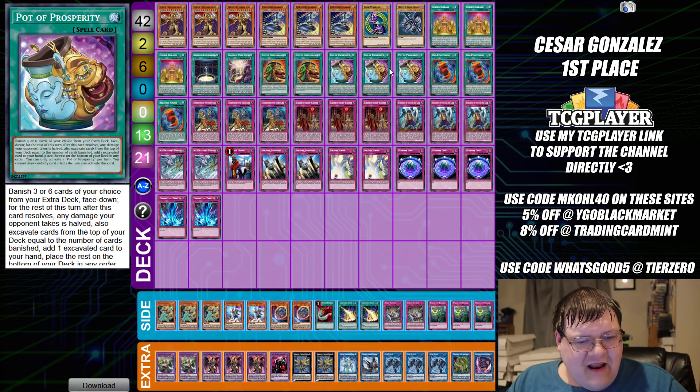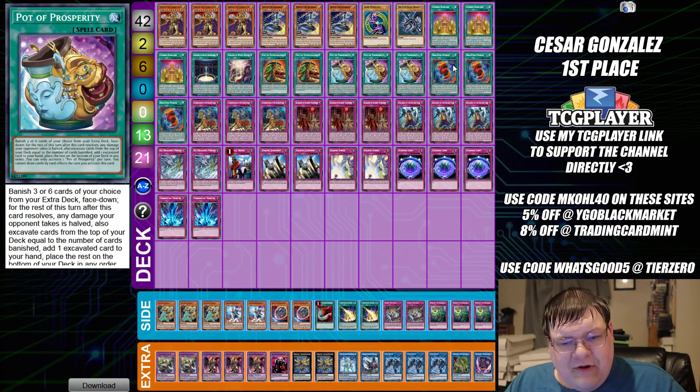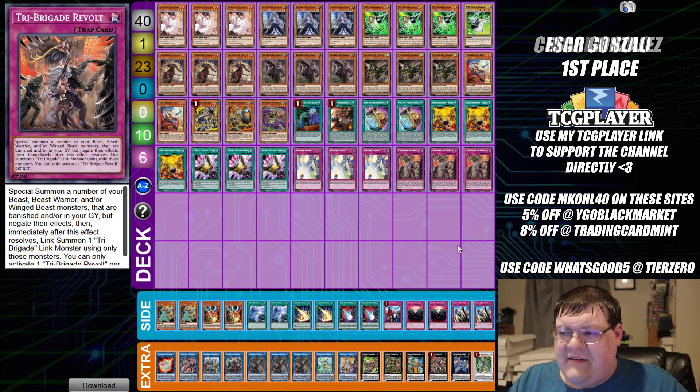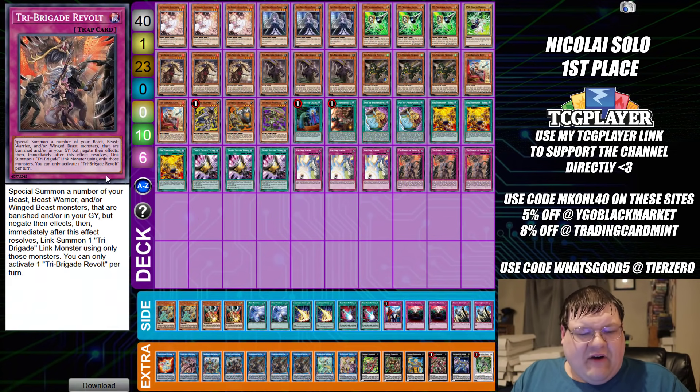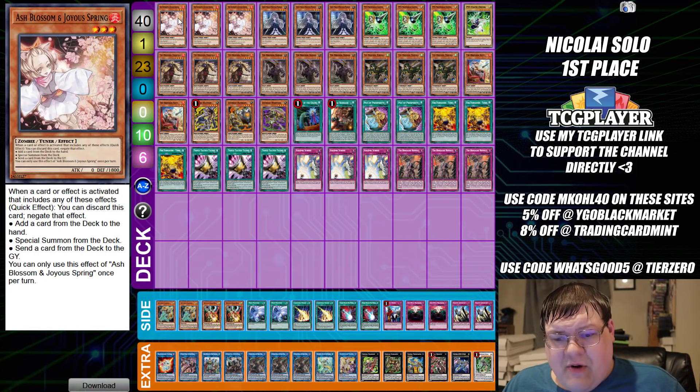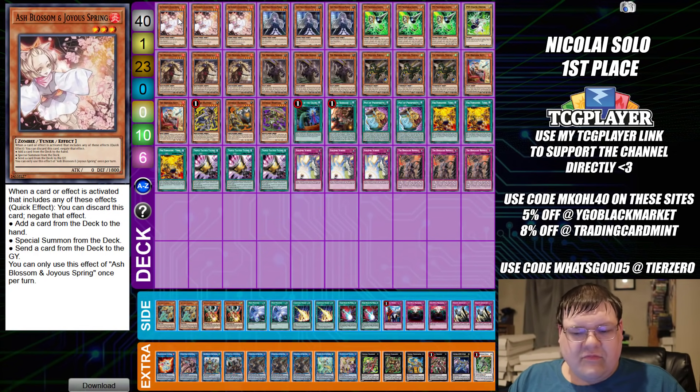I know a few people are going to look at this and go, really? Five cards that excavate the deck for more resources? But my extra deck — yeah, I understand the confliction, but I think this is fine, honestly. Last list here: Nikolai Solo's first place VIP qualifier as well. Keep in mind the qualifier did not have Lightning Overdrive legal, otherwise you'd probably see Barrier of the Bloom in here.